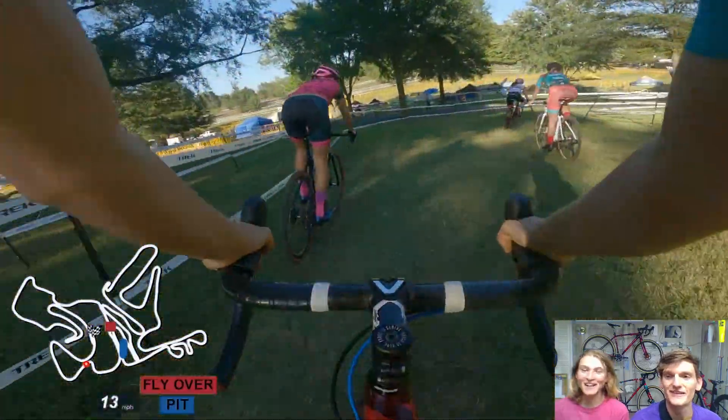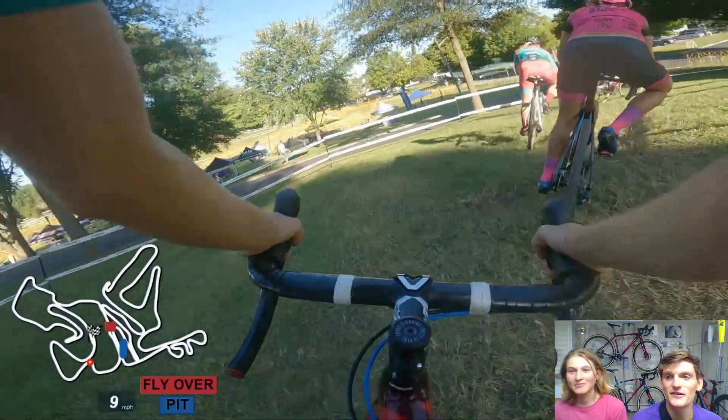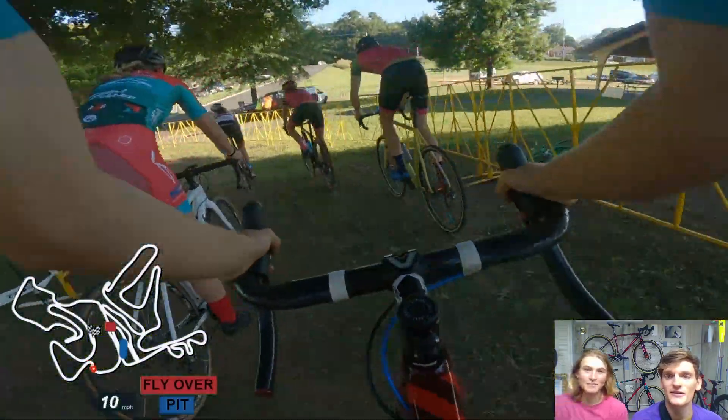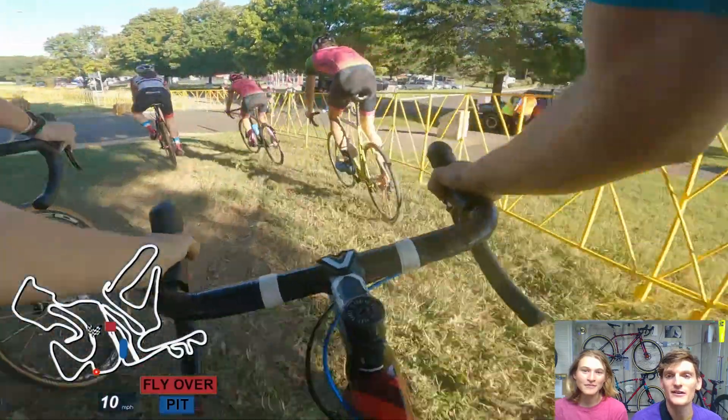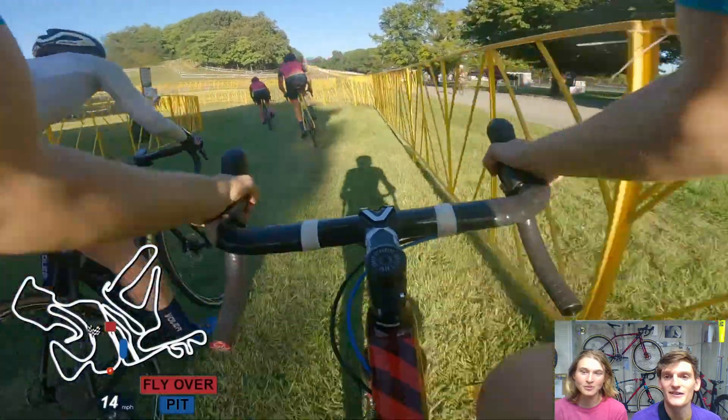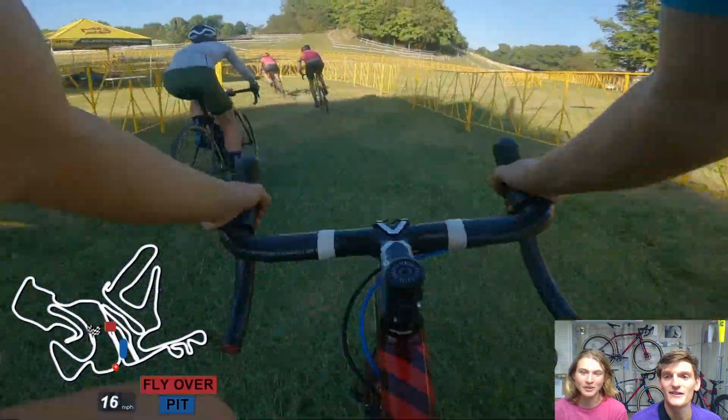This part is kind of tricky because you've got this right-hand turn and then it's immediately a left-hand, but it gets kind of dirty in the middle of the left-hand and you're going down onto the pavement. Crossing the course is also a smooth transition, so that's a nice one — you don't have to worry about bumping rims or anything.